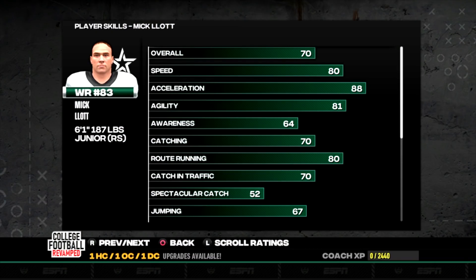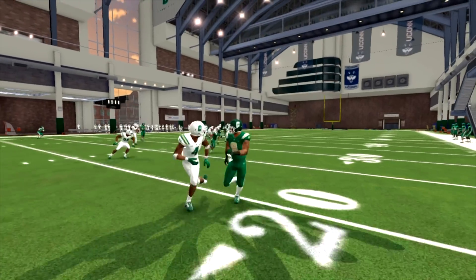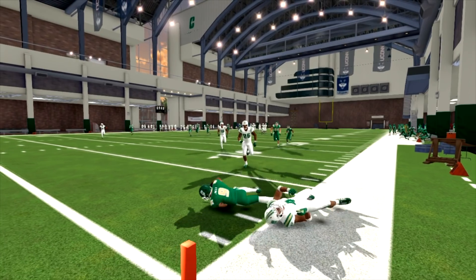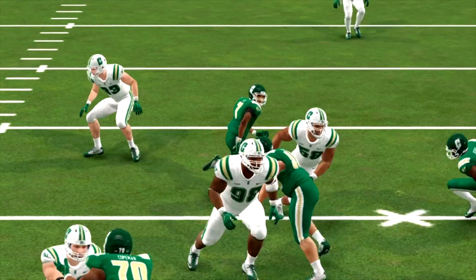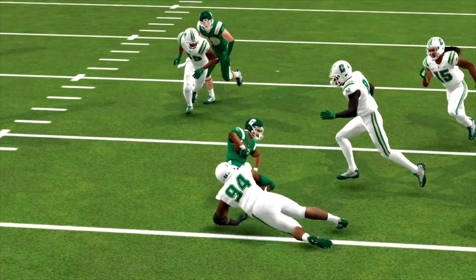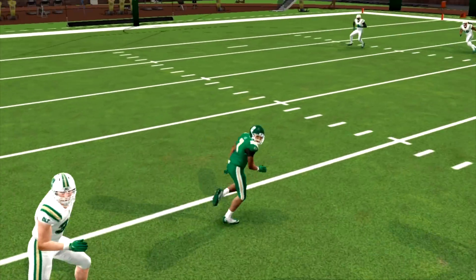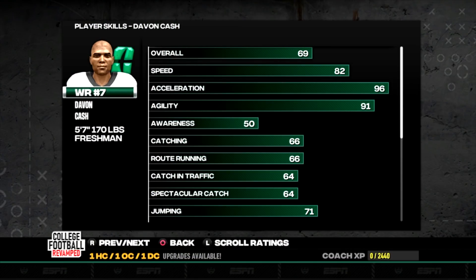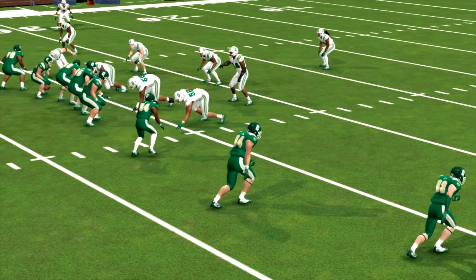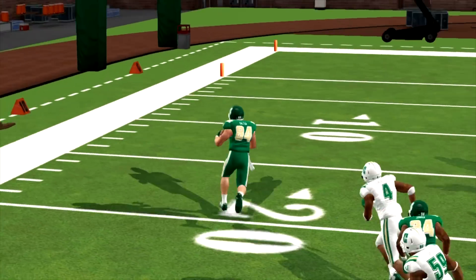At receiver, how about 6'1" Mick Lott? He is one of the best-rated guys on the entire squad and will be a good player on the outside for the next two years. Then there's the speed guy, Riv Johnson — he's going to be our primary kick returner with some potential catching the ball, though he's not the best route runner. Then there's slot receiver Devon Cash, who may have the most potential on the team — very quick with 96 acceleration, only 82 speed, but those quick cuts and in-routes will abuse nickel corners.